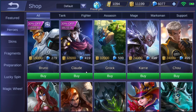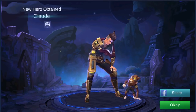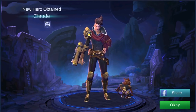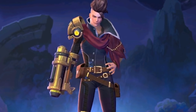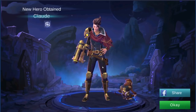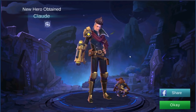So let's see what he looks like. Alright everyone, welcome the new hero — Star-Lord. I mean, Claude. And what the heck is Sun doing here? He looks pretty good. He looks like Clint from the future. So let's check out his skills in-game and see what he's all about.